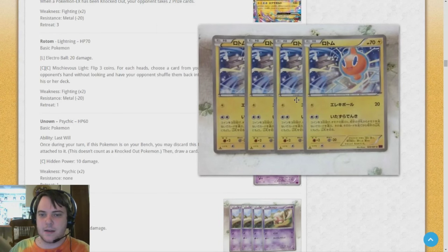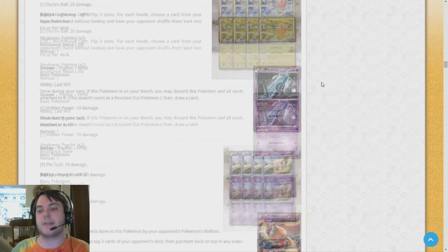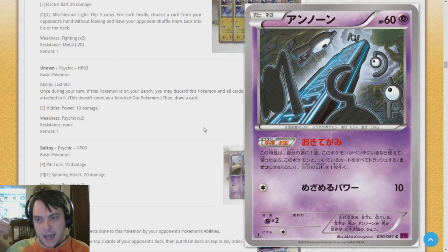This Rotom basically has an attack identical to Hooligans Jim and Cas from Dark Explorers — flip three coins, for each head choose a card from your opponent's hand without looking and have them shuffle it back into their deck. I don't think it'll be good, but it's worth noting. This Unown has the Last Will ability — once during your turn, if this Pokémon is on your bench, you may discard this Pokémon and all cards attached to it; this doesn't count as a knockout, then draw a card. That's a great way to draw cards, and it puts another Pokémon in your discard pile for something like Bee Revenge from Vespiquen.